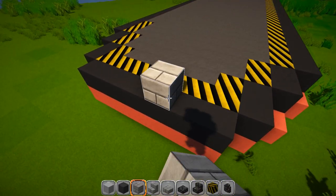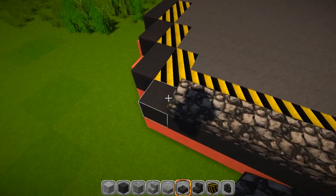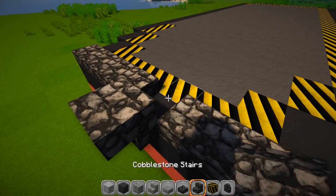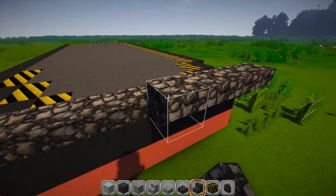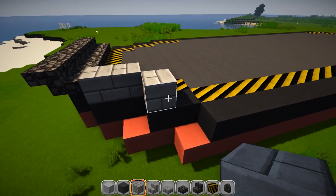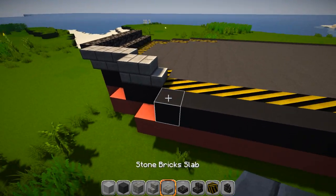Switched back on the texture packs because stone brick is easier to count. Lay down cobblestone slabs right across here - seven of them. Set a block here so we can start our upside-down stairs, and on the back side drop the slab back in. Grab your stairs and go across the front. Switch over to your stone bricks and go one, two, three. Grab the stairs - one goes upside down here and one goes on the inside right here.